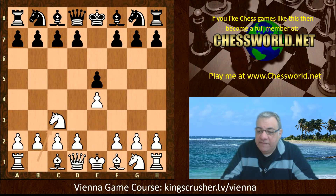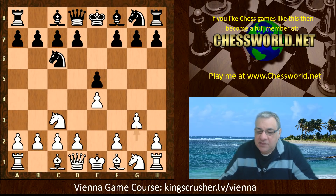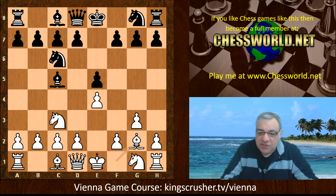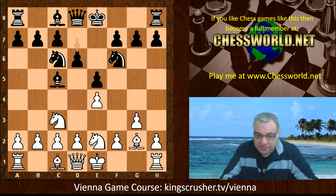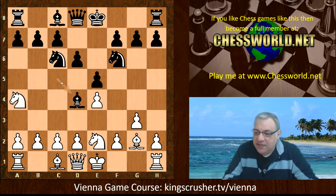So e4 e5 Knight c3 Knight c6 g3 — a very interesting solid move which can have great ambitions on the kingside. We see Bishop c5 by Stockfish, then Bishop g2, Knight f6, Knight ge2, which keeps the option of moving the f-pawn later. After d6, Leela goes for the dark square bishop and Stockfish plays the intriguing move Bishop d4.